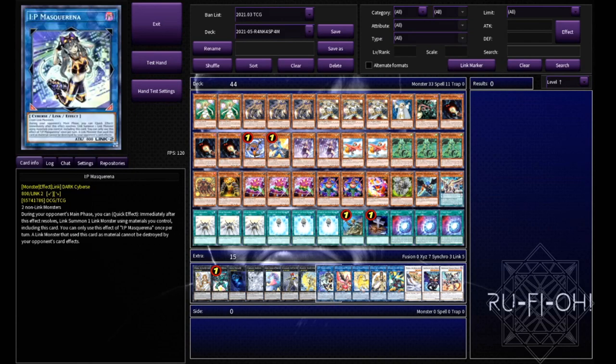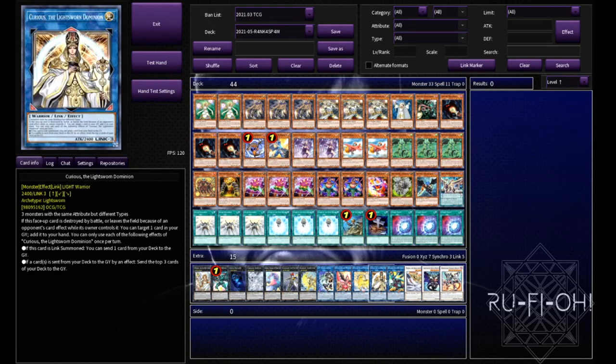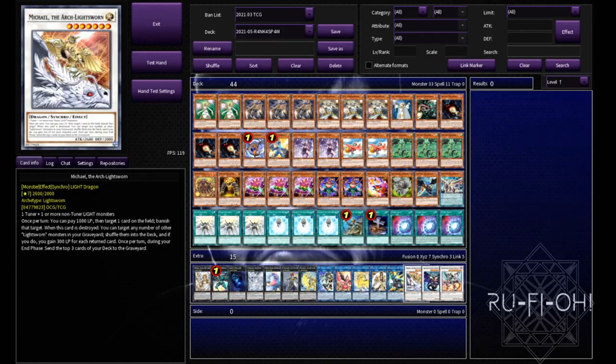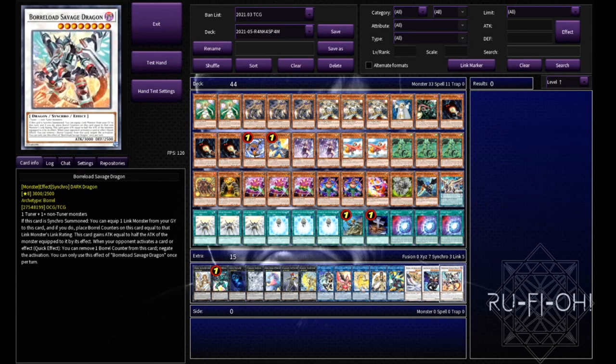On to our links: IP Masquerainer for interrupting our opponent, usually with Toad, Phoenix or Unicorn. We then have Curious — because it's a light swarm deck we can easily make him, send anything to the grave and this is busted. Borrow Sword is now very budget-friendly and is a win button in the right scenario, so it absolutely has to go in here. A single copy of Michael just for good spot removal, and of course he's a Lightsworn boy so that benefits as well. A single copy of Chaos Magical Dragon — this is just fucking Painful Choice on legs, absolutely insane that this card even exists. And finally Borrowload Savage Dragon, because it's Borrowload Savage Dragon — nice and easy to make, gives you a negate if you're going first and all that good stuff.